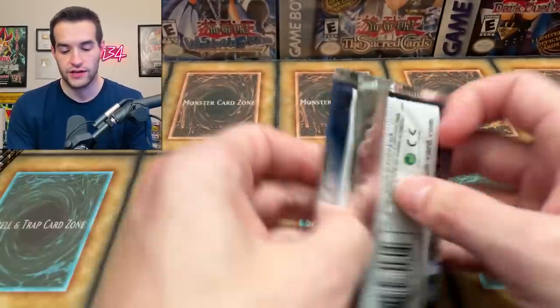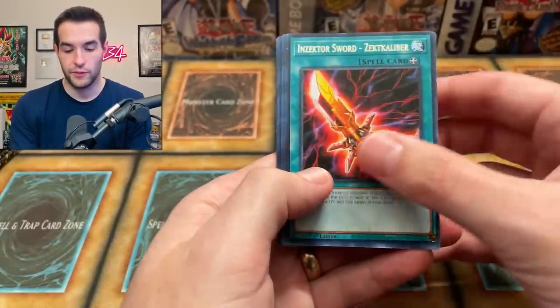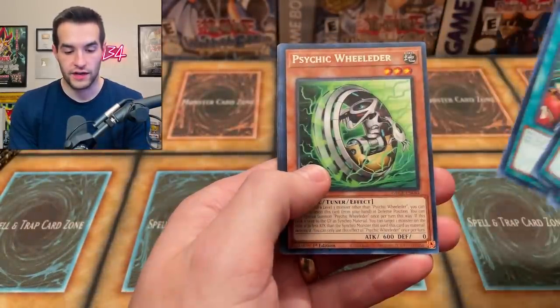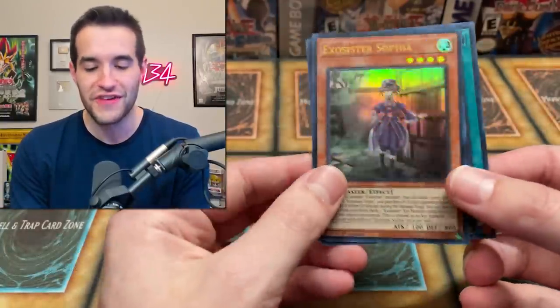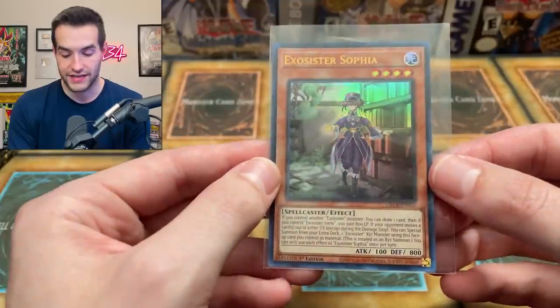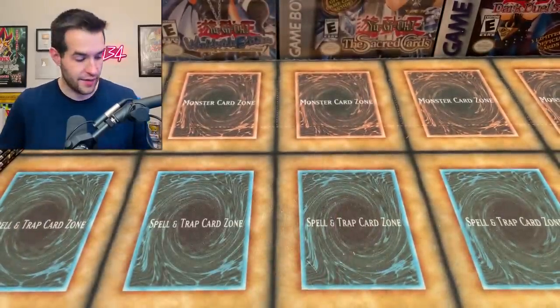I'm liking this box a lot. Now let's just get a collector rare. I say I'm too good at this, but I opened two cases of this and got zero collector rares — so what does that tell you? Not very good. Magikoir Warrior — okay, sick, awesome. Is this a collector rare? Exosister Sophia. I don't think this one's great, but since it is Exosister stuff, very nice ultra rare. So back to back ultras is not bad at all. Where's a collector rare in this box? I hope so.